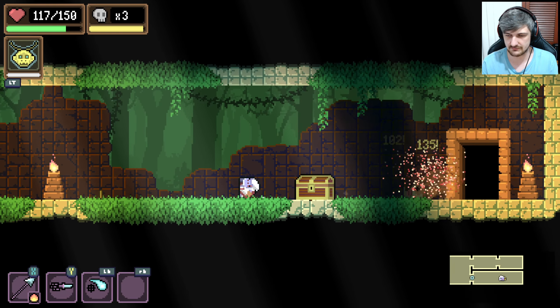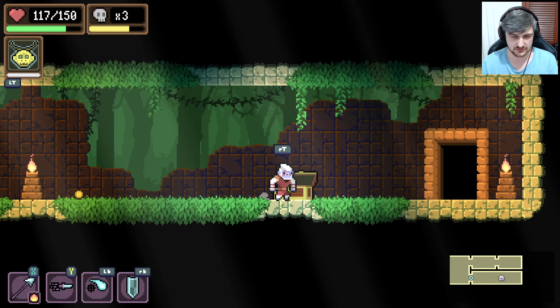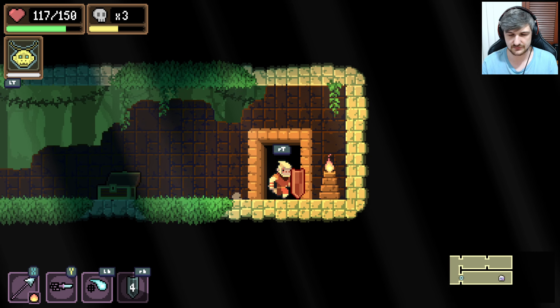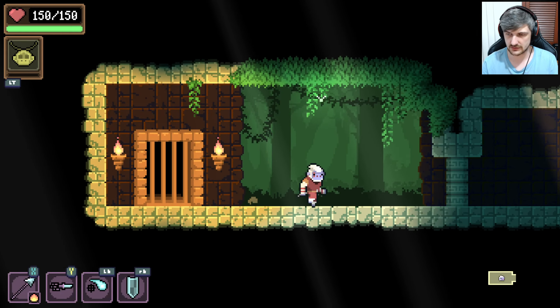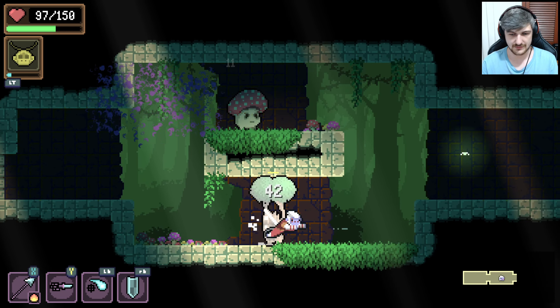Is this a normal enemy? A shield — summons a shield. It doesn't last too long but it should work. Oh my god.